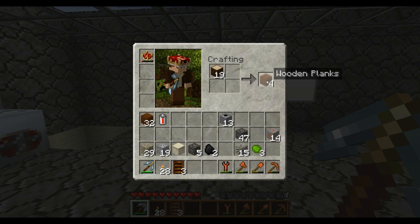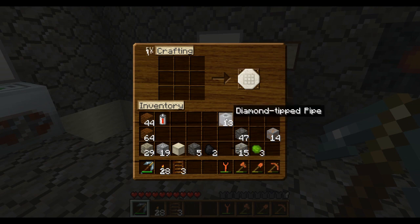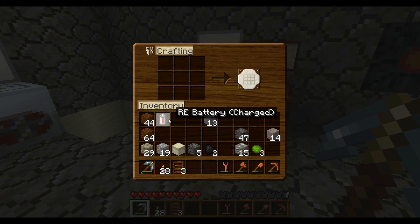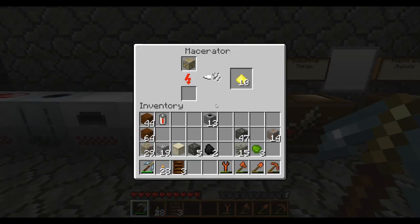Let me just convert all this real quick. One thing I want to show you - pretend this is regular pipe and not diamond pipe. All you do is make the shape of like boots and then put a diamond right here, and that gives you four diamond-tipped pipes. So it takes one diamond for every four. I had started out with 64, so I could go from sea level all the way down. Now I think I have like 72.